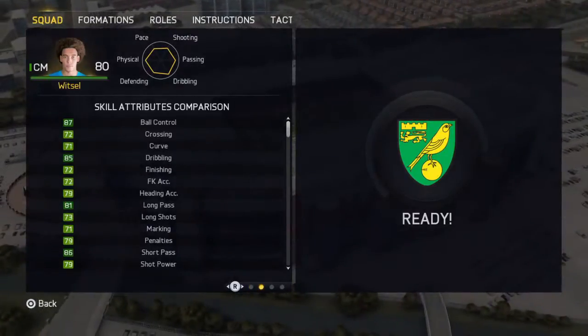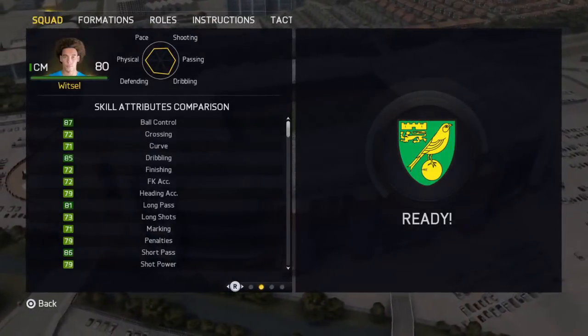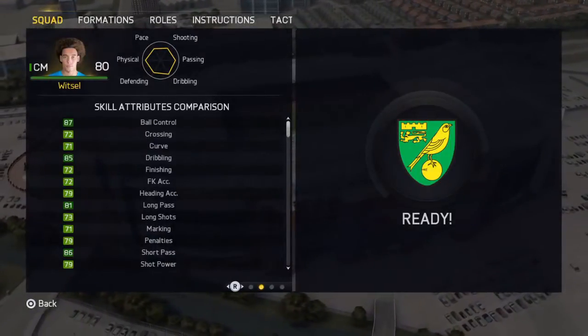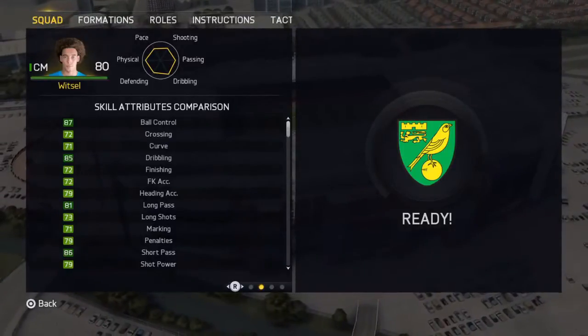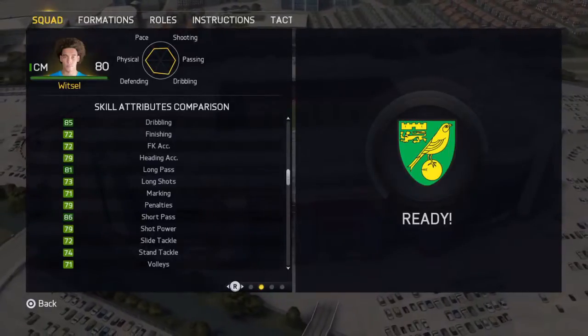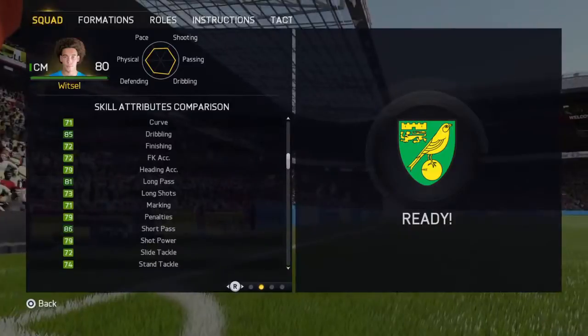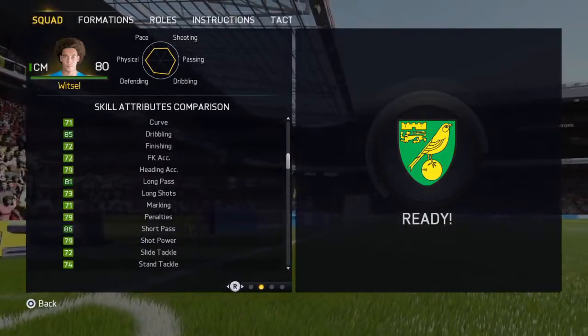87 ball control, 85 dribbling — I mean look at all them greens anyway, good deal. 81 long pass, 86 short pass — everything's green, not one yellow in there. Looks an all-round really well-rounded card.